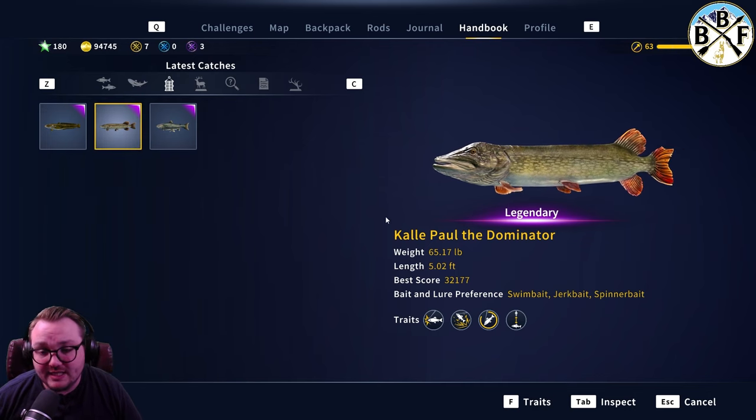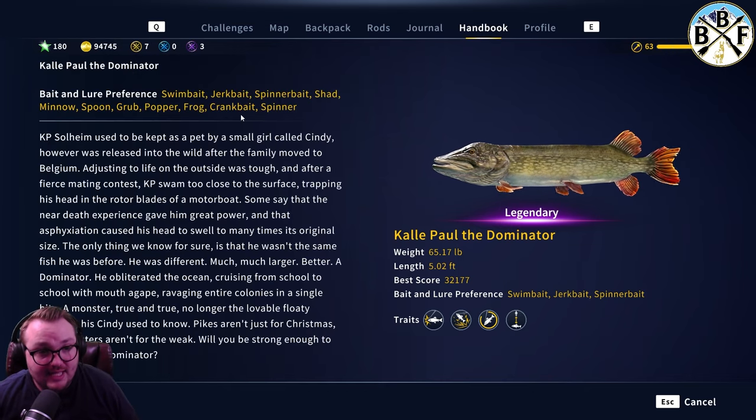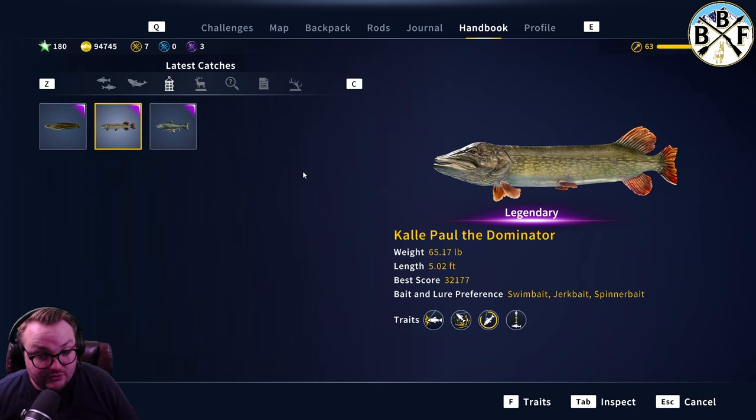Bait and lure preference is classic pike stuff: swimbait, jerkbait, spinnerbait. You can click Inspect for more info on that to see what he's going to bite on. Then you can go to his traits and check those out.